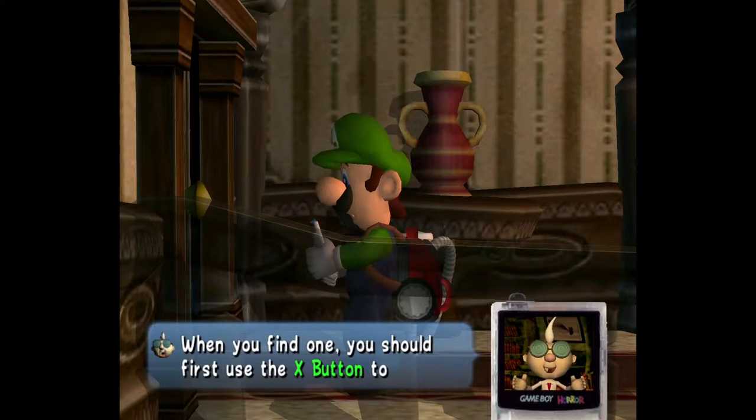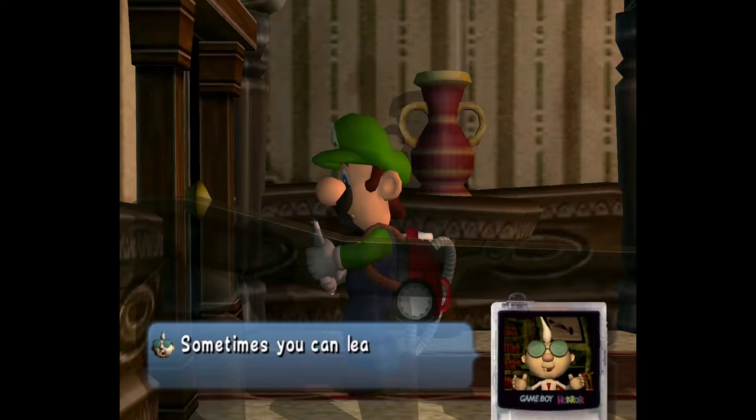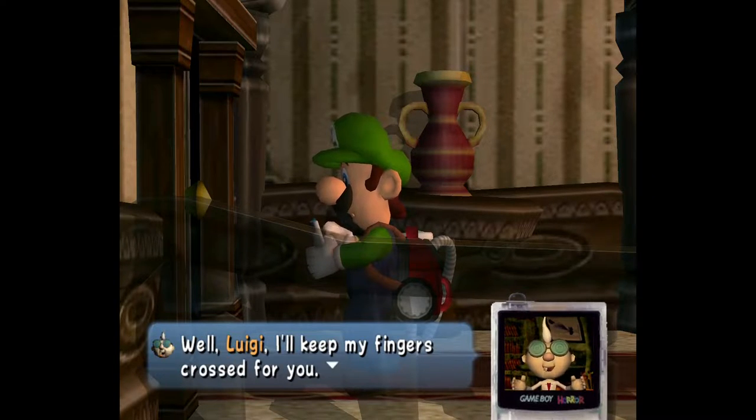When you find a ghost, you should first use the X button to search for its heart for clues. Sometimes you can learn the best way to surprise them. Well, Luigi, I'll keep my fingers crossed for you.